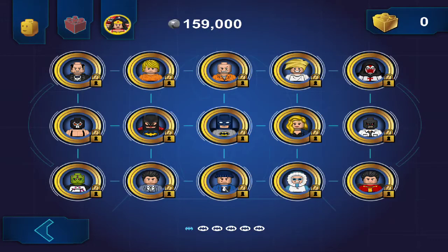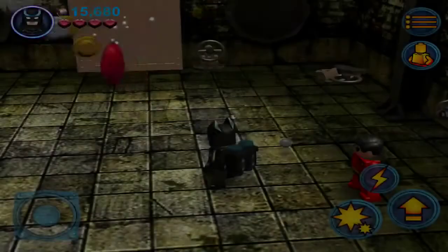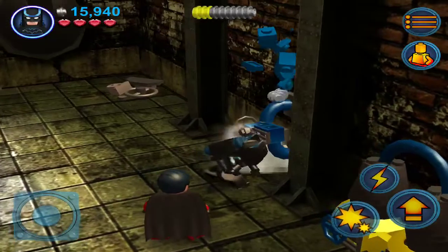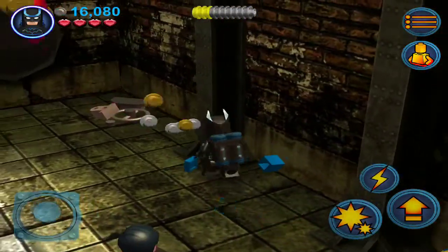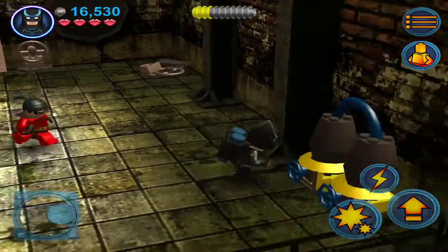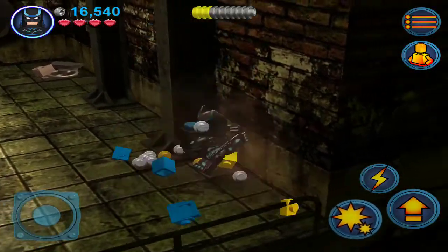What have we got? Bane — 200,000 studs, so we're getting there. Just gotta get about 40,000 more. Or you can buy with in-app purchases, which we are not going to be doing. I don't really like games that are fueled by in-app purchases. Luckily this one isn't — doesn't seem to be that way, but some games are.